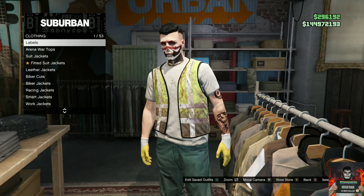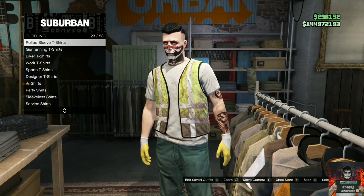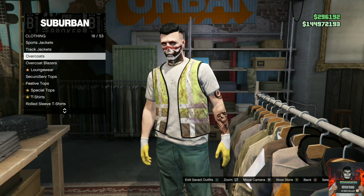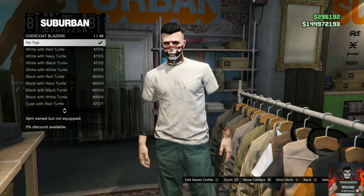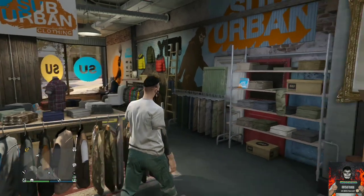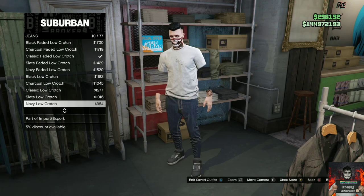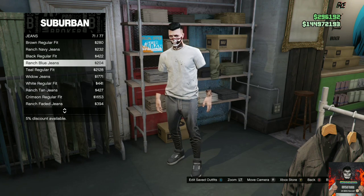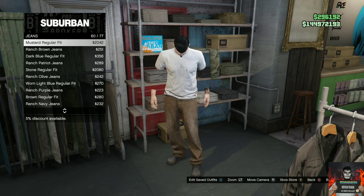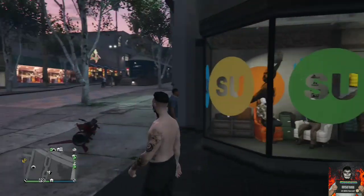Go over to the overcoat blazers and once you're on overcoat blazers, choose the first option. As you can see, the invisible arms disappear. The cool thing about these invisible arms is you can throw a mask or helmet onto your character, and you can also change the pants and shoes. Give this video a thumbs up and let's move on to the next invisible body part.